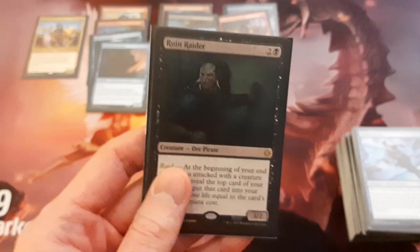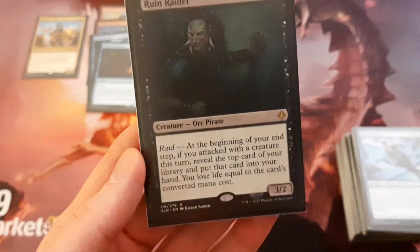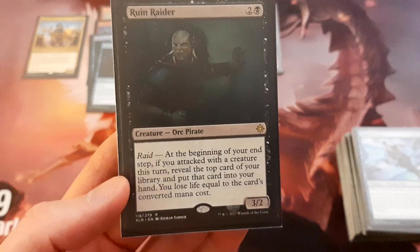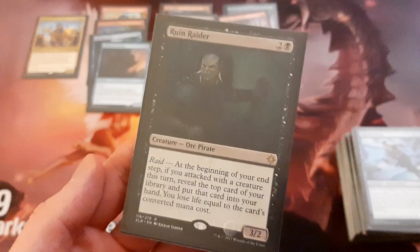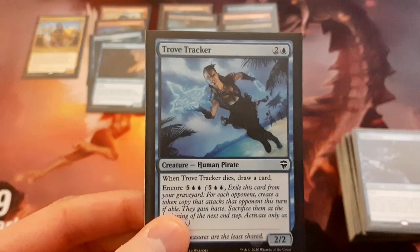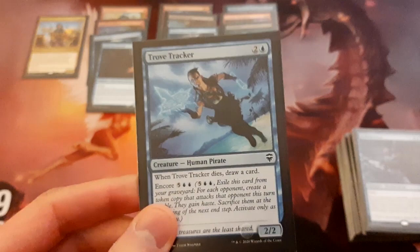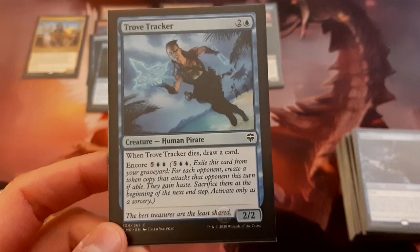Ruin Raider — I like this card a lot. I played this in Standard when it was legal in a Blue-Black Pirates deck and it was actually pretty decent. It's a 3/2 for 3 with Raid — at the beginning of your end step, if you attacked with a creature this turn, reveal the top card of your library and put that card into your hand, and you lose life equal to the card's converted mana cost. This can help you a lot with card advantage. If you reveal a land you don't even take any damage, and it is a pirate so if it deals damage it can help trigger Admiral Beckett Brass's ability.